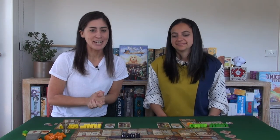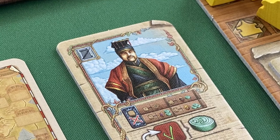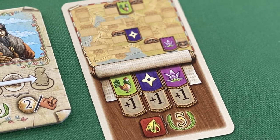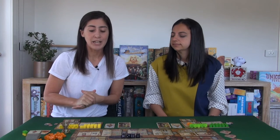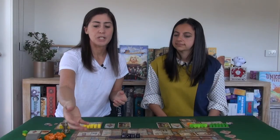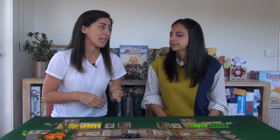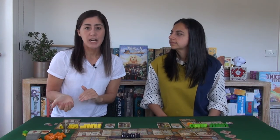Everyone starts with a different character, and some have quite significant abilities that will change the way you play. Everyone also starts with a secret objective card telling you which cities you need to travel to throughout the game for bonus victory points, and which guild seals to go after. At the end of the game you get an escalating number of points for the variety of different city types you've visited — each city has a different colored shield or symbol, and the more differentiated your visited cities, the greater your points. That is key to winning.